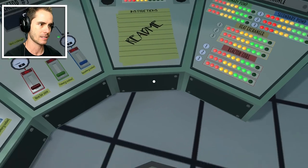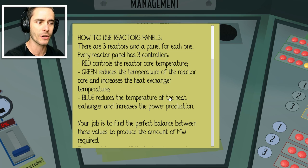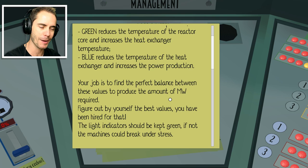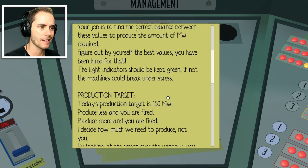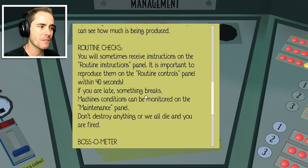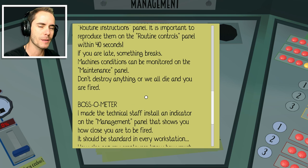Let's go ahead and click the logo to start. There are three reactor panels and a panel for each one. Every reactor panel has three controllers: red controls the reactor core temperature, green reduces the temperature of the reactor core and increases the heat exchanger temperature, blue reduces the temperature of the heat exchanger and increases the power production. Your job is to find the perfect balance between these values to produce the required megawatts. The light indicator should be kept green, if not the machines could break under stress. You'll sometimes receive instructions on the routine instructions panel within 40 seconds, or something breaks.